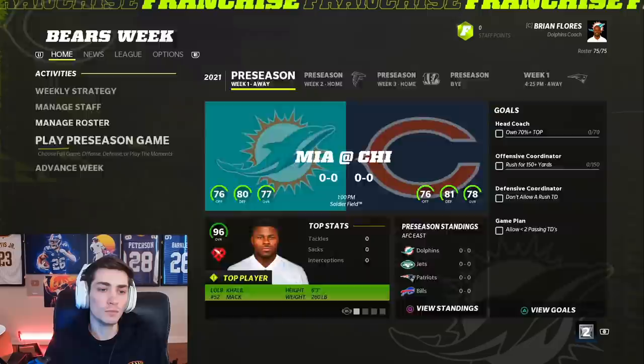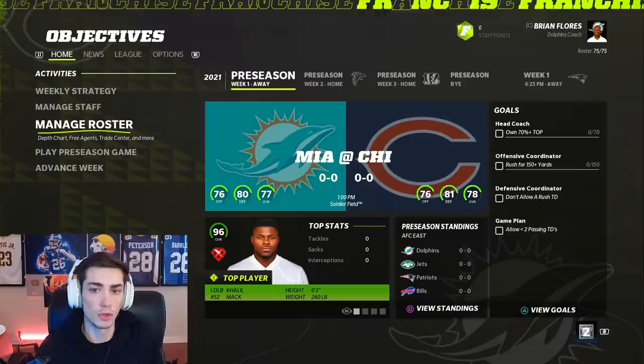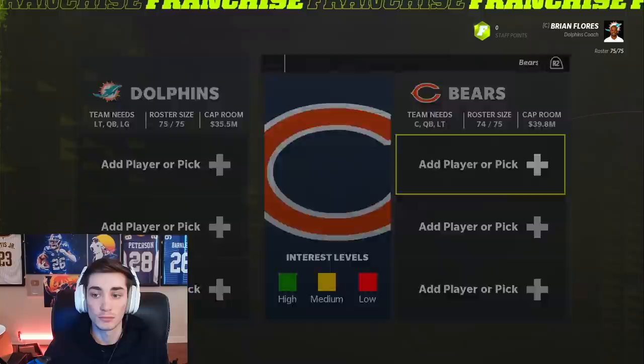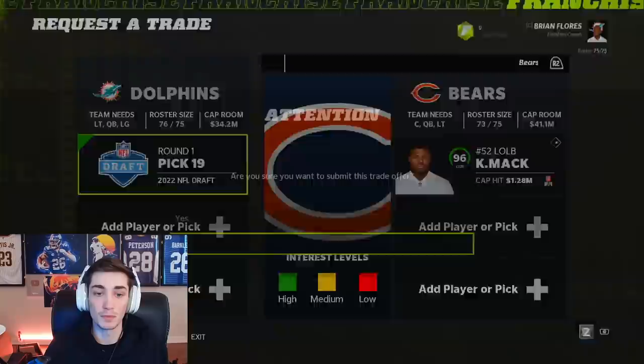Now you might say that's very obvious, but I figured there are a lot of new people to the game. This is not my usual content on the channel, but it is a tutorial for those of you new to franchise mode who want to play with your favorite player even if you're on a different team. One more tip: older players — those 30 or older — have less value in the trade system. For example, Khalil Mack: a first round pick number 19 overall might just get the deal done. Players over 30 have less value.